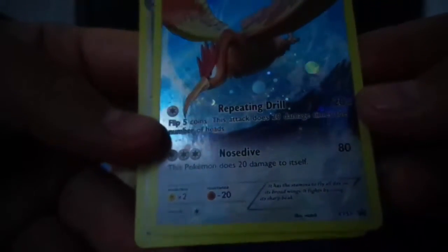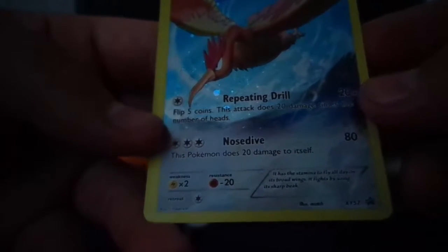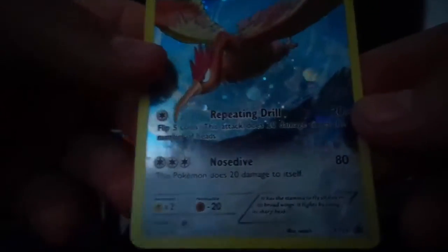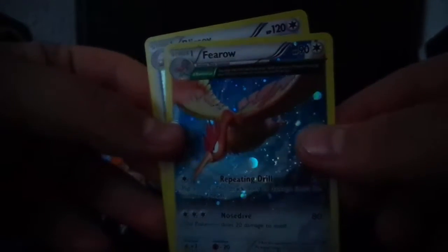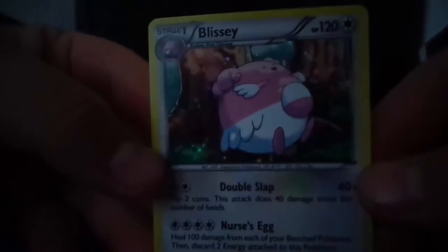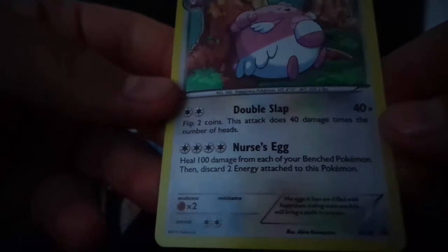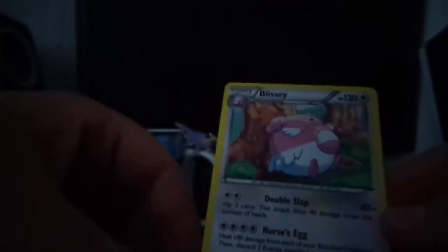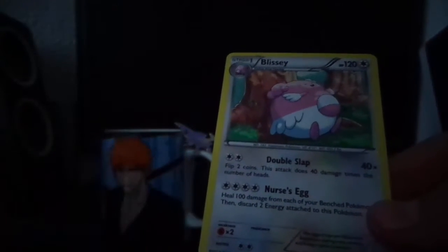Putting those on the back and just taking the two cards. We got here the Fearow with Repeating Drill — you can flip a coin five times for Pony damage. Nosedive looks like 80 damage and 20 self-hit damage. It's Ancient Trait with 90 HP. Then we got the Blissey — 120 HP, Double Slap, and Nurse's Egg does 100 damage, healing 100 damage from each of your bench Pokémon, then discard two energy attached to this Pokémon. That's ridiculous.